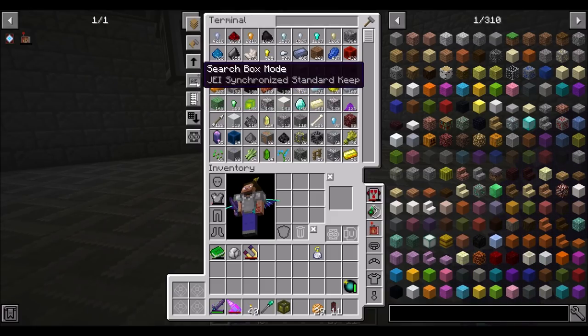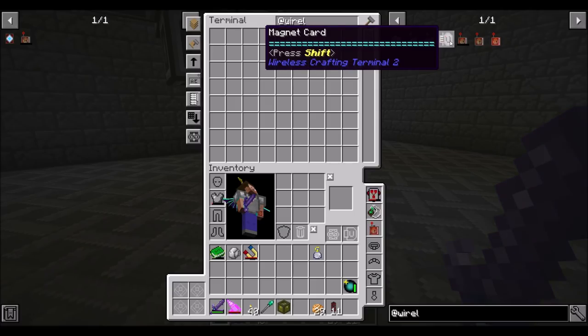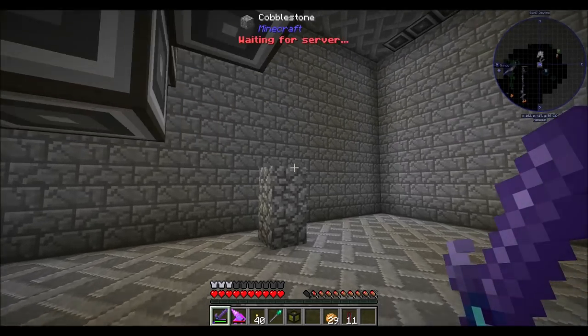Tall centered terminal. JEI synchronized standard keep — that's what I've been using. That's pretty awesome. What's this thing? Magnet card — a magnet that automatically inserts items into the AE network. Oh, that's kind of neat. But I don't think we need that. And infinity booster cards are expensive, so we're not going to make them now.